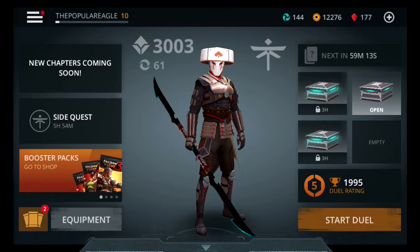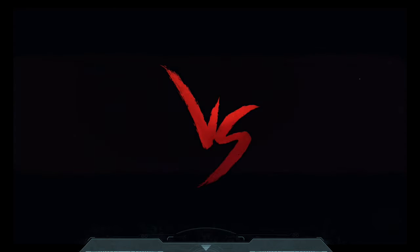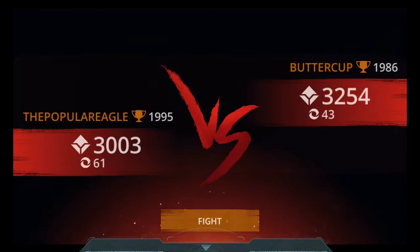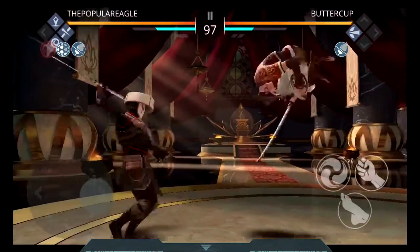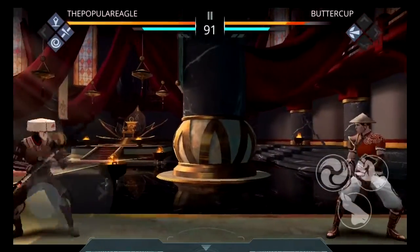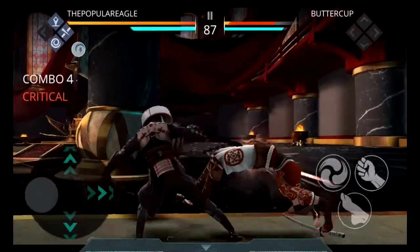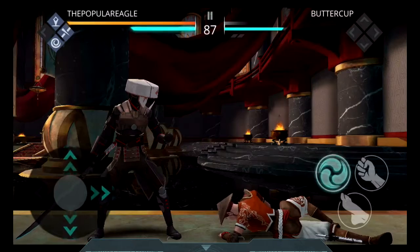Let's start this duel. We are at duel level 1995 right now, and we're going to be going up against Buttercup, who has 3,254 power, whereas I have 3,003. The redeeming factor is that I do have more perk points than she does, meaning my perks are more leveled up. However, power level is still more prioritized — if you have a higher power level, you are most likely going to win. Unless you get absolutely wrecked like Buttercup just did. I just got a perfect on her.